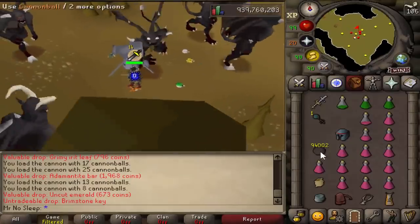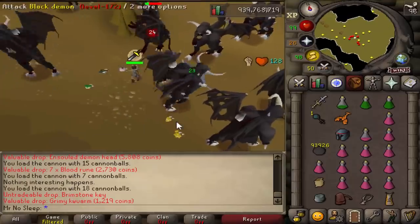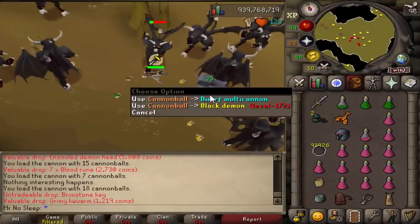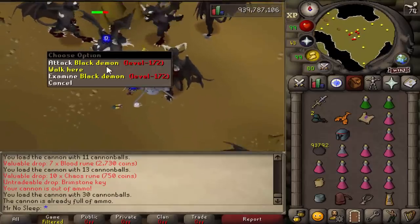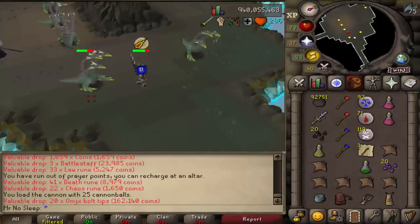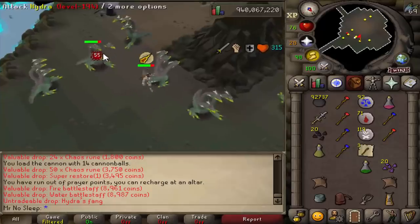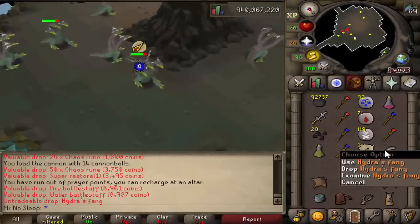I figured that was a pretty on point prediction - one brimstone key every single hour. But since we got so many hydra tasks, so many drake tasks, and so many different high level monsters where I could also use a cannon, and there were even a few dust devil and smoke devil tasks where I could just barrage and cannon for a lot more kills per hour and more tasks done per hour, I was definitely going over the drop rate I was predicting.